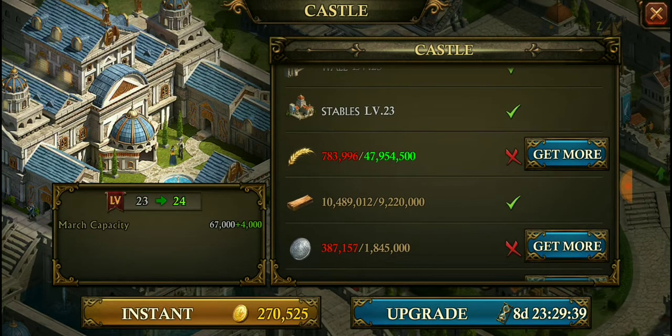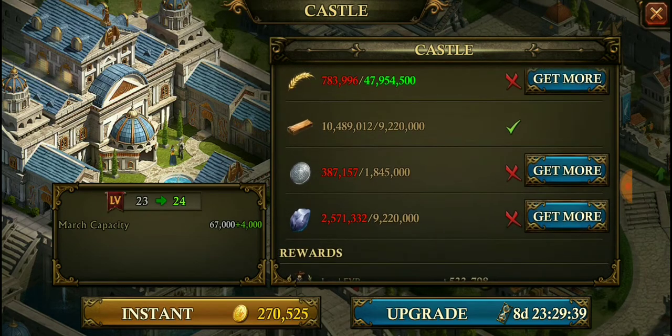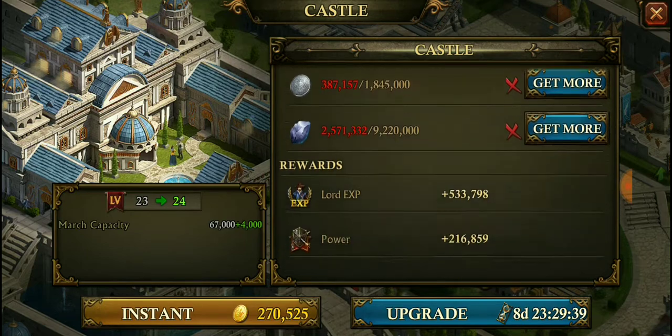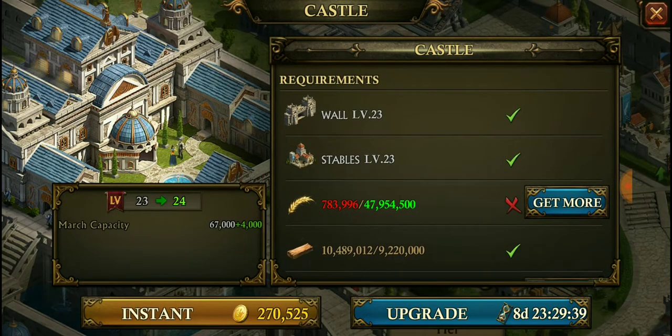With just regular gear it'll be 47,954,500 food — and I only have 783,000. It's also gonna need silver and iron, and I have some in my reserves so I could probably upgrade it now without any opulence gear.